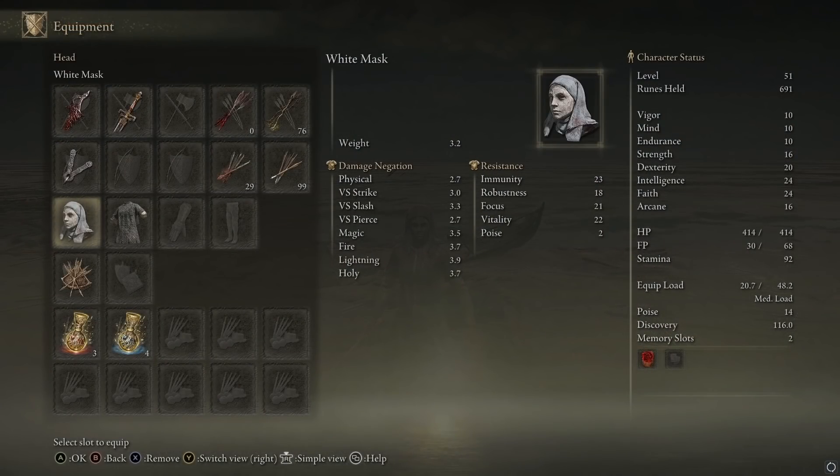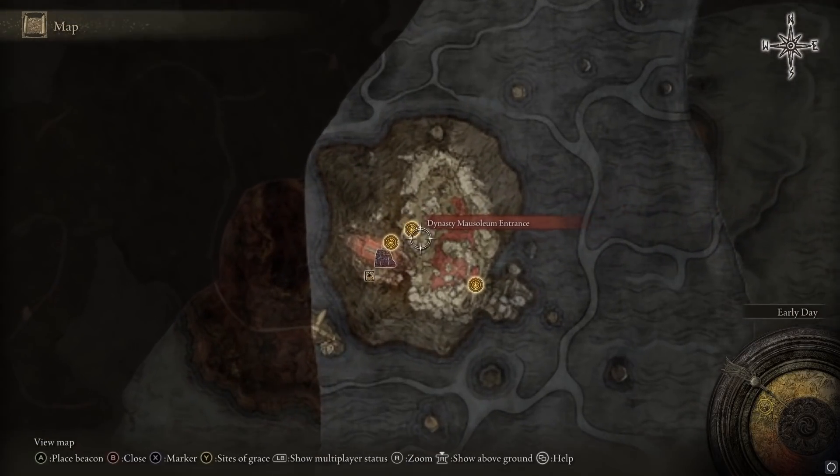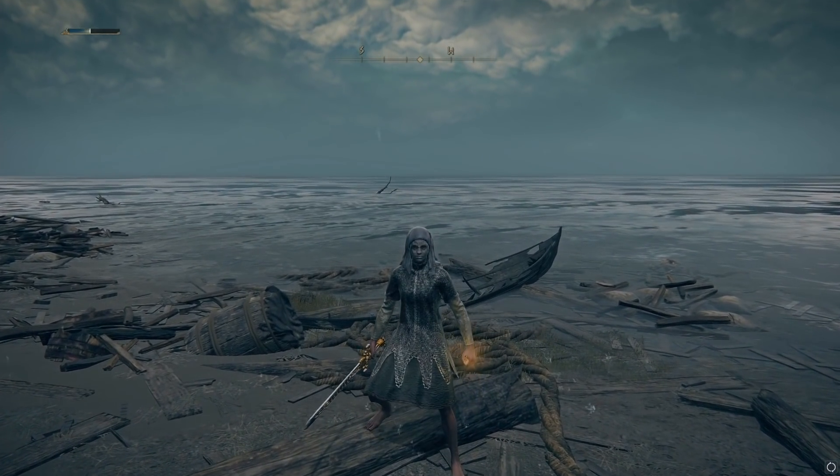That is the White Mask — a very important item for anyone who wants to do bleed builds. Definitely recommend picking it up. To recap: it's found underground in Dynasty Mausoleum, by defeating an invader NPC called the Nameless White Mask.